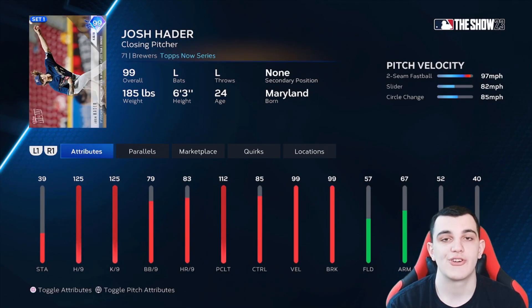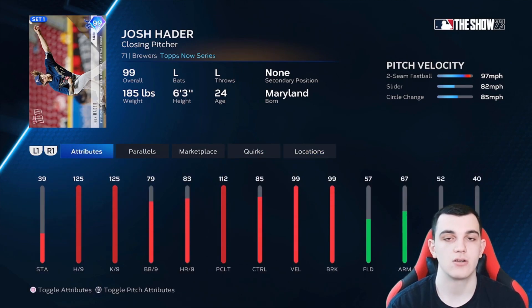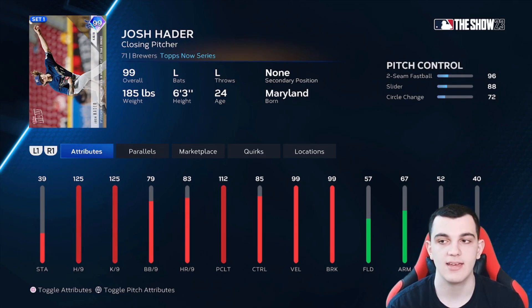Josh Hader is another S tier lefty reliever. Two-seam, slider, circle change — outlier on the two-seam. Not as good as Aroldis Chapman, but still S tier worthy and better than Brian Wilson. 125 for hits per nine and K's per nine, 112 pitch and clutch does hurt him a little but still very good. Still has insane velocity and break, good control, and the pitch mix is good enough for a lefty reliever.